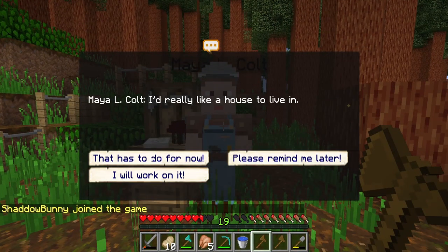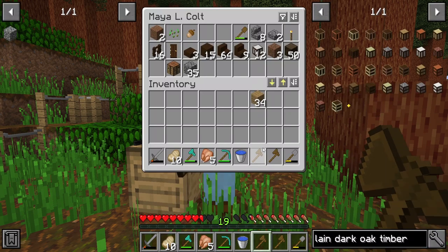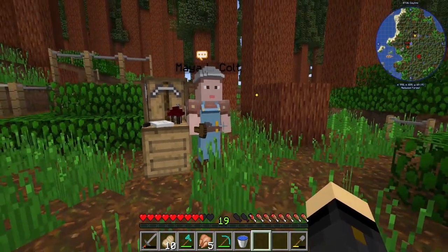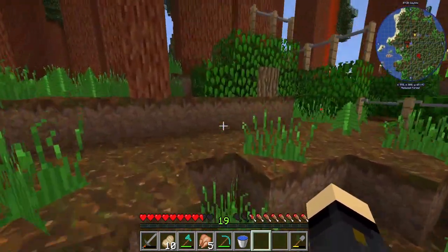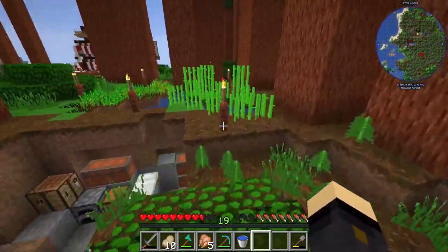If we right-click — I'll go to inventory and give her those two wooden axes, and there we go — she's going to continue working on this. It's going to take her quite some time to do, which is fine, but we might do some exploring while we wait.